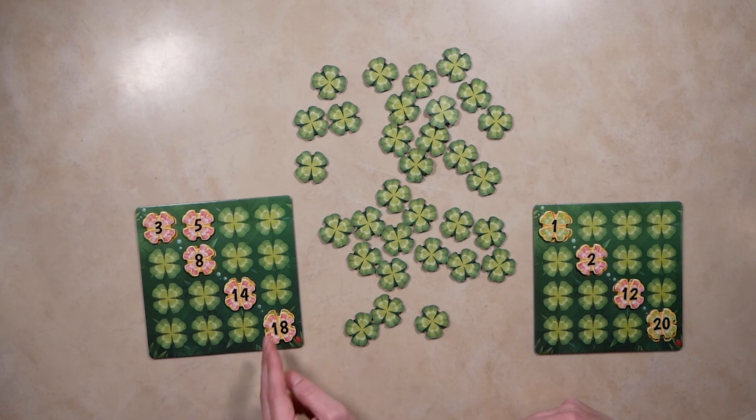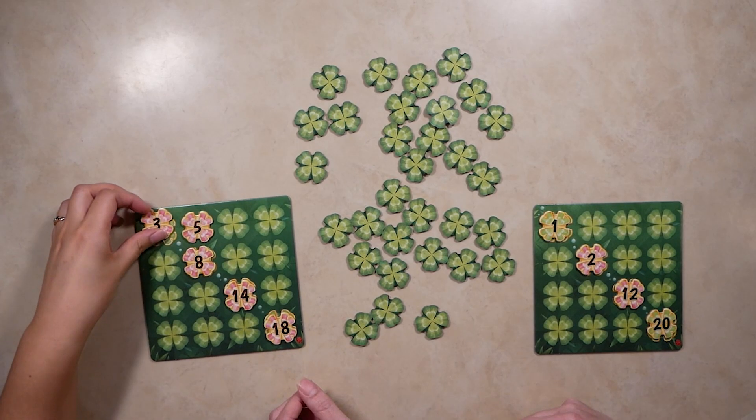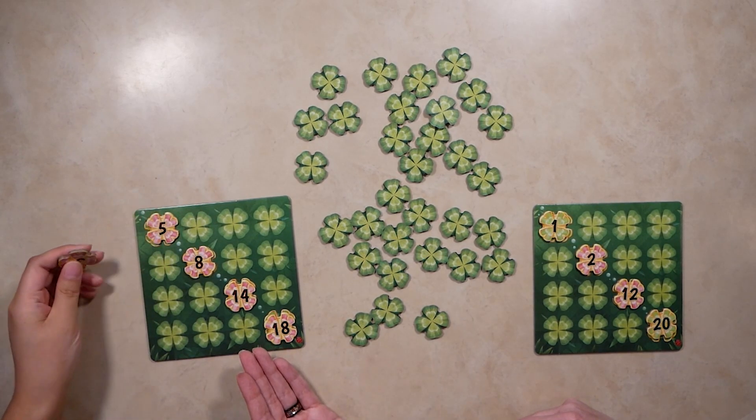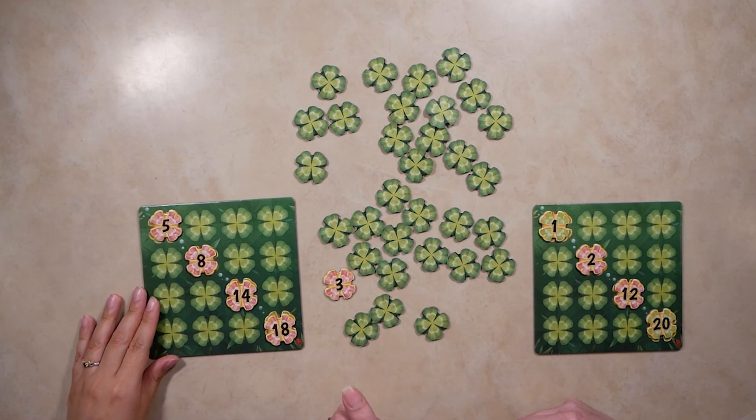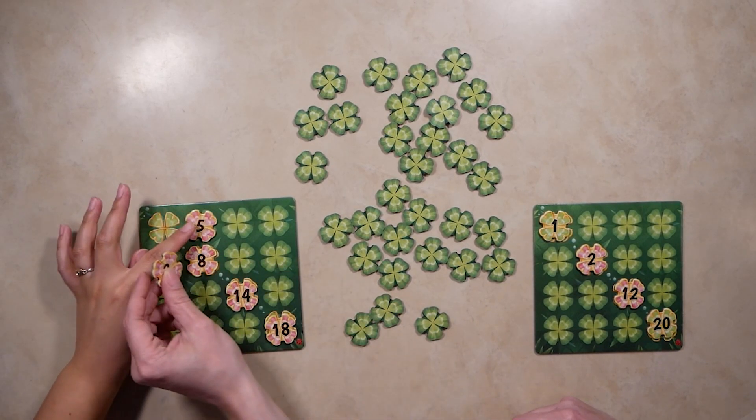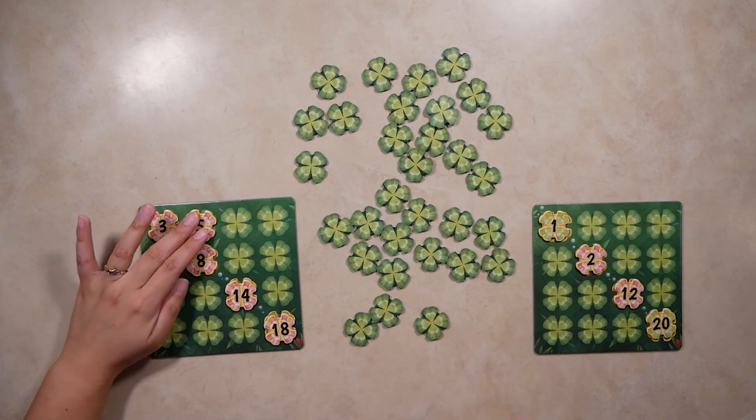When you put a clover on your board, you can exchange it with something already on your board, placing the one that has been replaced back into the pile face up. Or you can just put it on your board in an empty space, as the other player has done here.